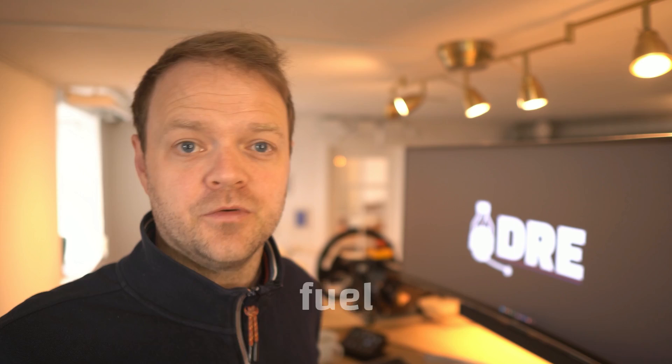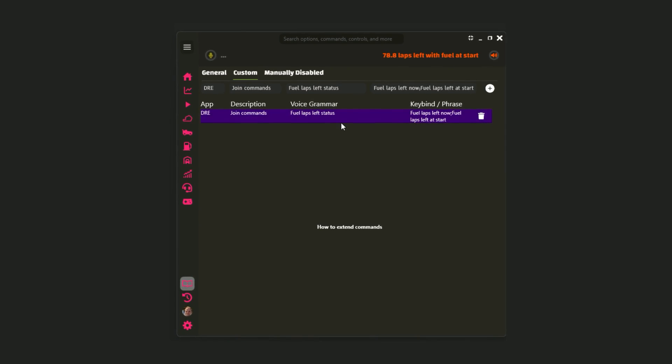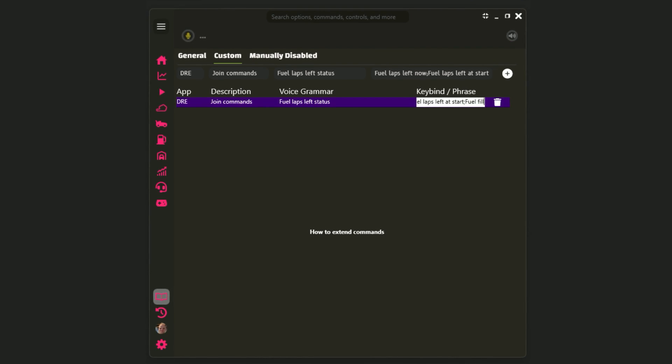Dray will give you both 'few laps left now' and 'few laps left at start' — 78.8 laps left with fuel at start, about 78.8 laps to go now. You can expand the commands however you like, perhaps including tire checks or asking how much fuel to fill.